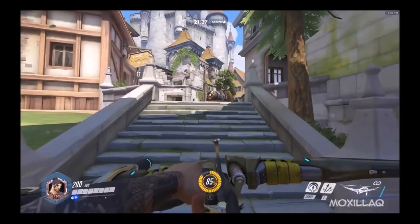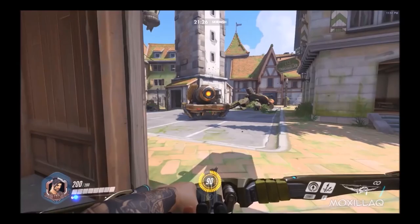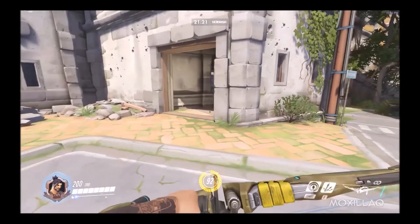Never lose sight of the payload. Keep going this way — here's a cautionary sign. And here in this den, we have another small health pack. Run around, back to our payload. The payload walks that way, but I'm going to run through this small room here — small corridor with a small health pack.